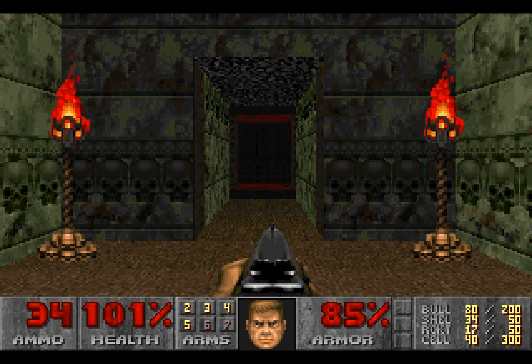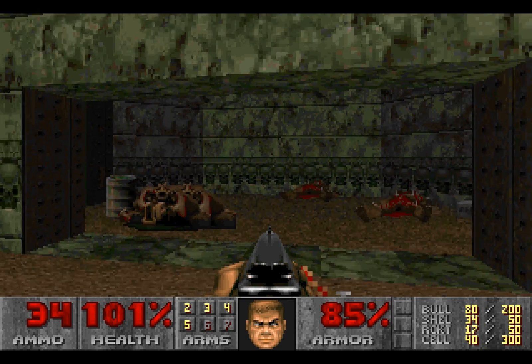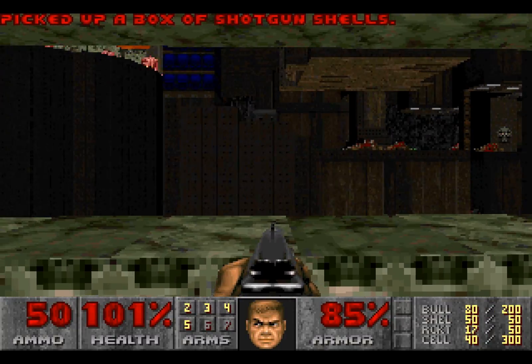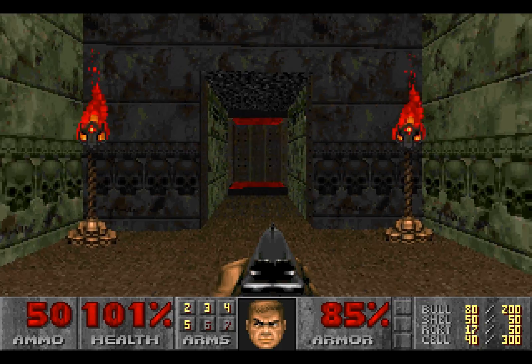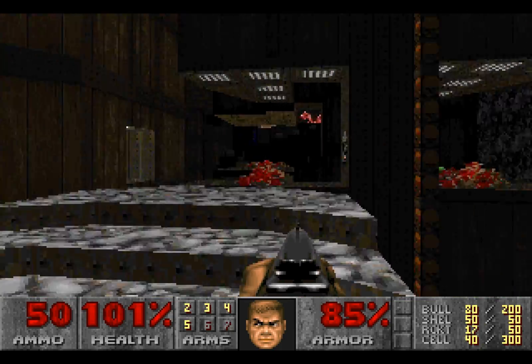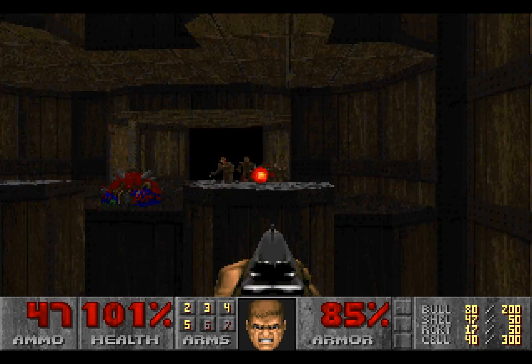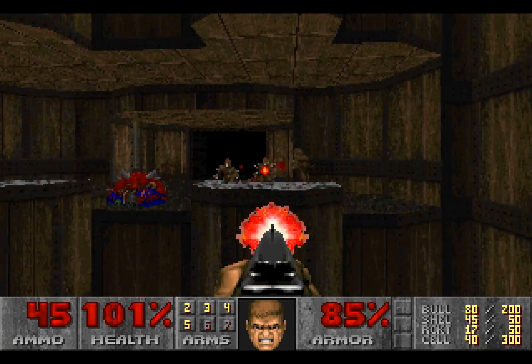Welcome back, folks, to Let's Replay Ultimate Doom! When last we left off, we're currently on Episode 4, Level 2, Perfect Hatred. We're going to go through this teleporter and immediately run over here because there are a lot of imps and one invisible pinky demon from the wall behind us where we started.